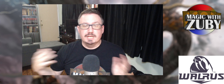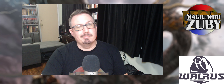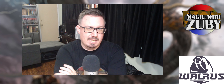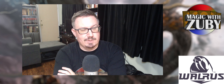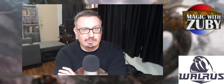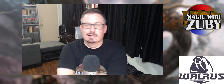Hey everybody and welcome to another episode of Magic with Zuby. My name is Zuby, and if you're brand new to this show, it's all about a little well-known card game called Magic the Gathering and a little bit more. On today's episode, we are going to be discussing my top 5 favorite commons from Outlaws of Thunder Junction, the new Magic the Gathering Wild West Cowboys set.